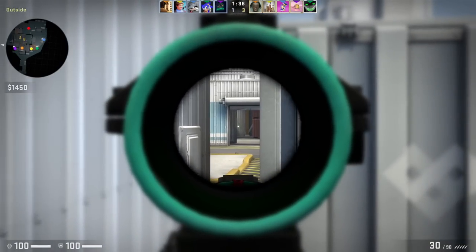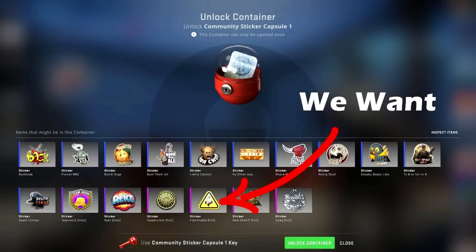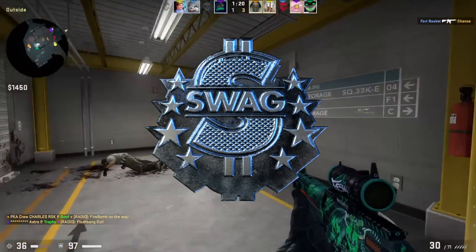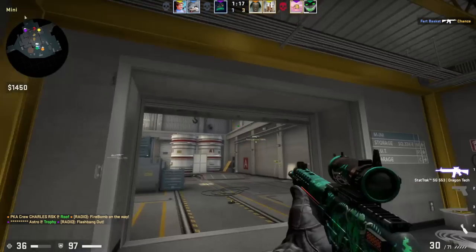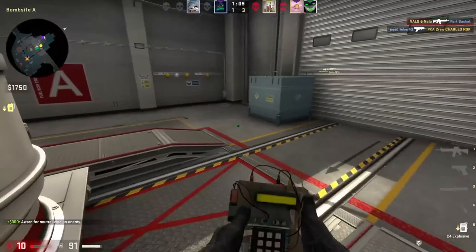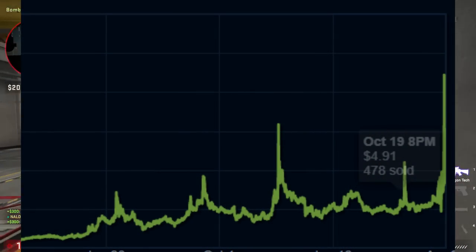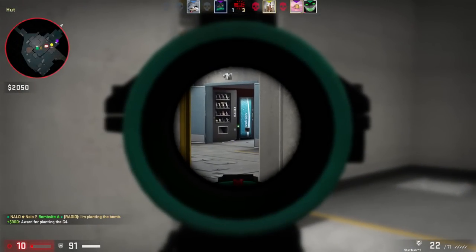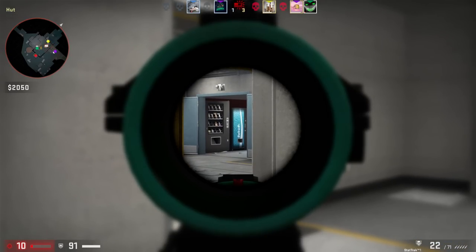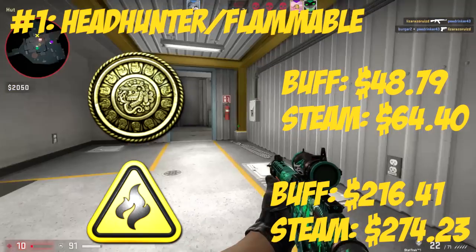For the number one spot, we're going to look at the Flammable foil and also the Headhunter foil from the community sticker capsule. This capsule has a lot of bad outcomes when opening it, but it also has the Swag foil, the Flammable foil, and the Headhunter foil — all pretty good. Those two foils have exactly the color scheme and design to be successful foils in CS2. The Flammable foil has seen a price spike recently, and so has the community sticker capsule. It is discontinued — you can't get it through normal means anymore — and I think if the Flammable foil gets the hype it deserves, the capsule can break out of its back-and-forth price movement. I think we're pretty close to the year where that's going to happen.